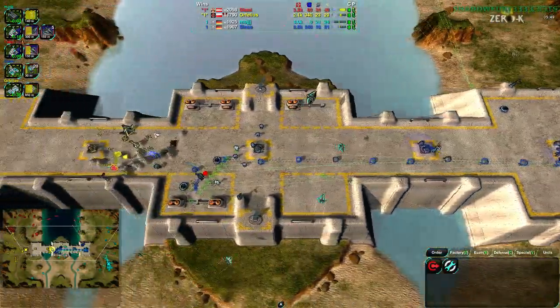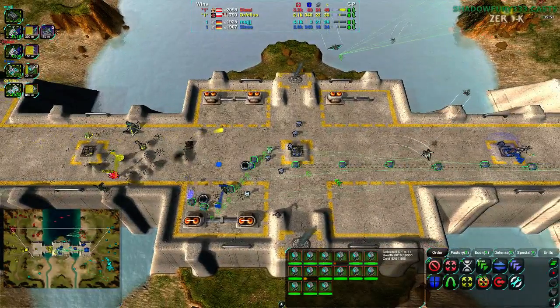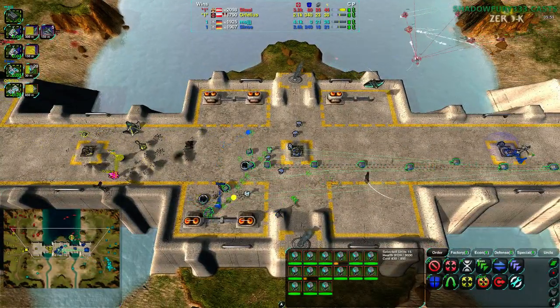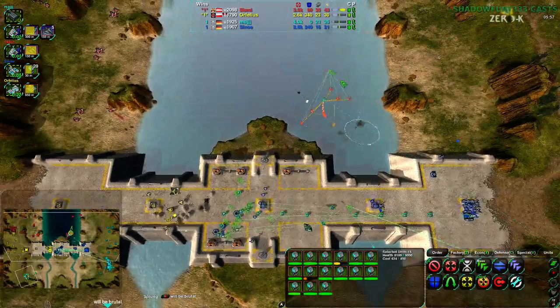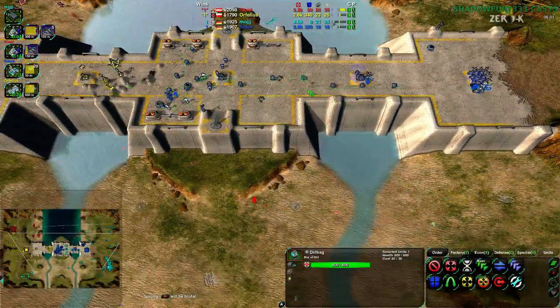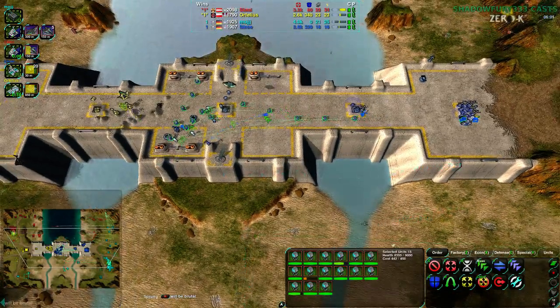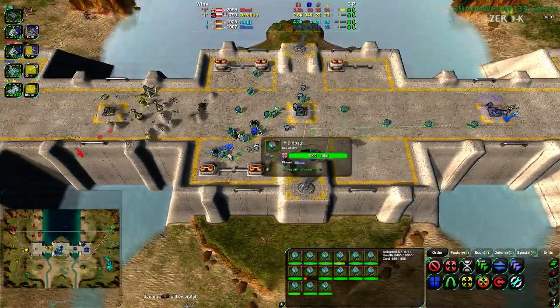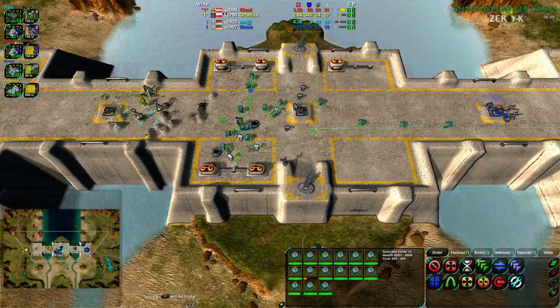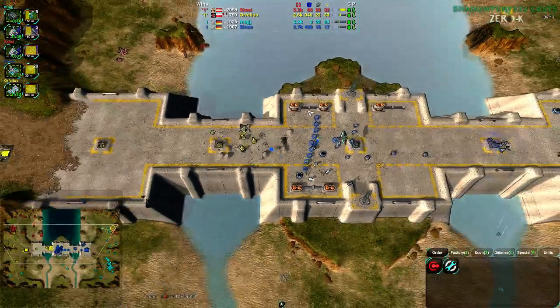I don't agree with this many dirtbags - the amount built so far was fine, but continuing to build more and more: there's almost a dozen and a half. They are not free - they're cheap, not free. Hey, that's 450 metal right there. Lots of defenders now, lots of eco - it's about 50 versus about 40, and the 50 is on Skazi and Orphelius's side.